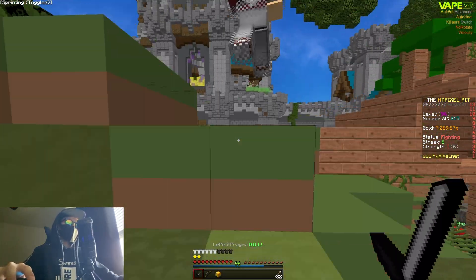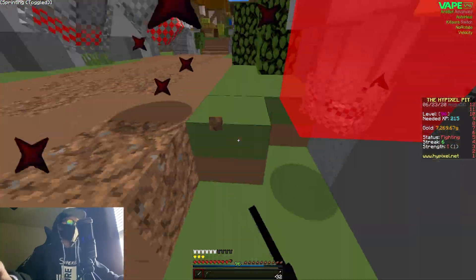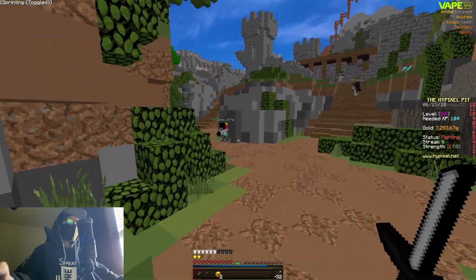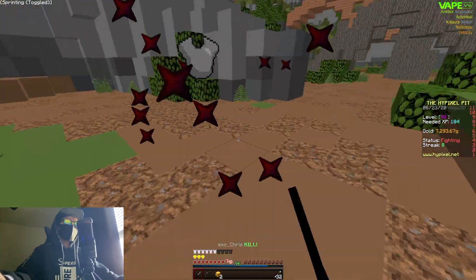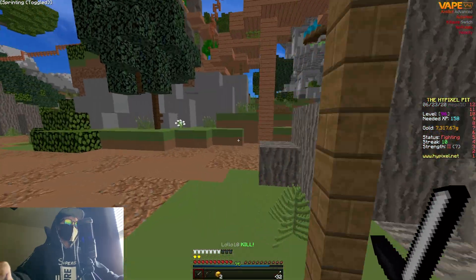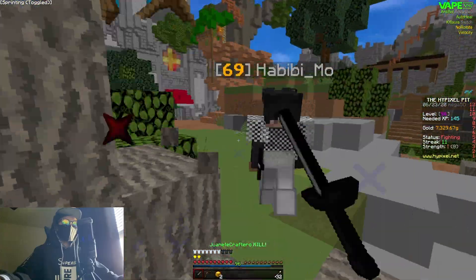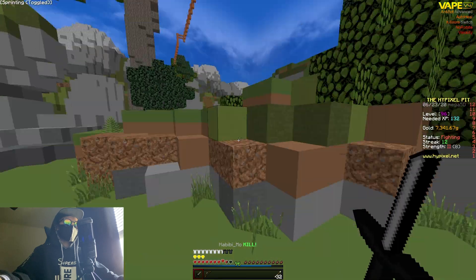I feel like these face cam videos are kind of boring since I'm not really revealing what I look like. The reason I'm not revealing my face isn't insecurity — I've shown my face on other social media accounts. I just don't want to be known as a person who cheats in Minecraft; it gives a bad reputation. If I were known for something else like commentary or other games, I'd totally reveal my face.